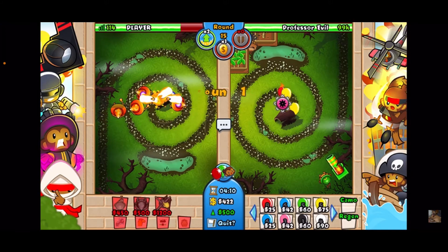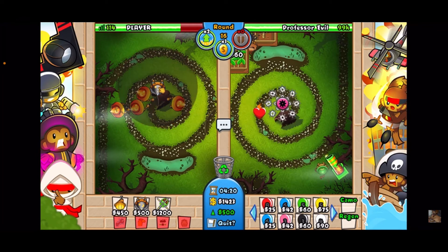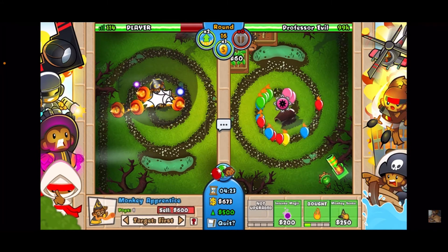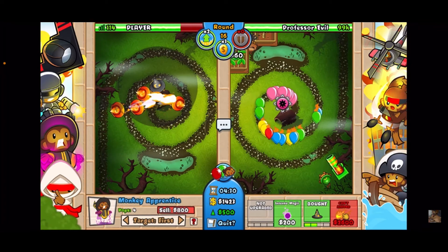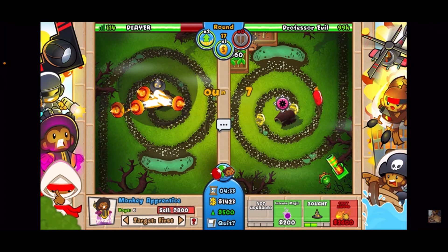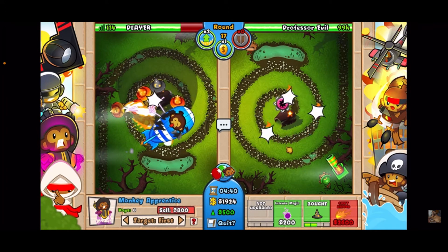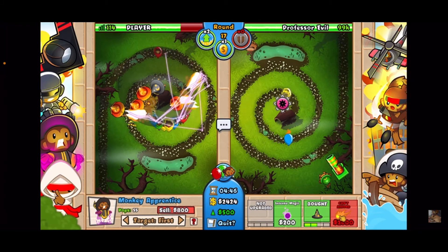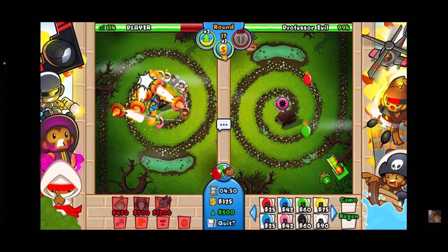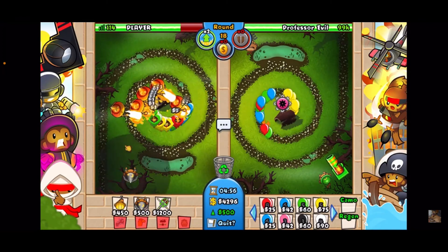I want at least five of these dragon's breath wizards because he might send a MOAB or even a BFB. If we have at least five dragon's breaths boosted, we'll be totally fine — five is the magical number in my experience. He's sending a MOAB — I don't think we need to do anything. We just destroy it, that's awesome! Using rubber to gold on the ceramics he sent — look at all that extra money. No need to tower boost at all.